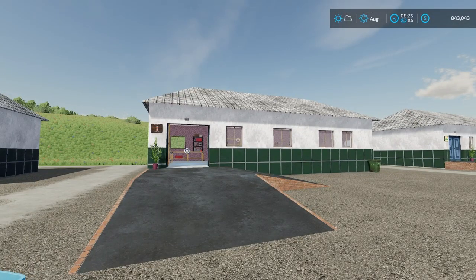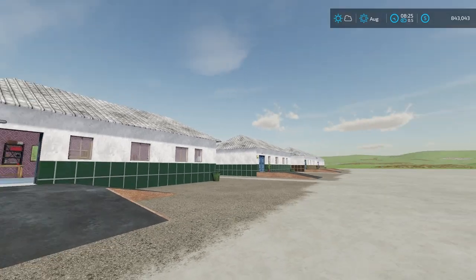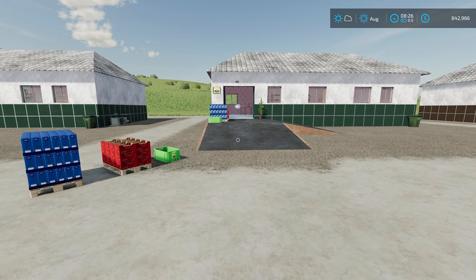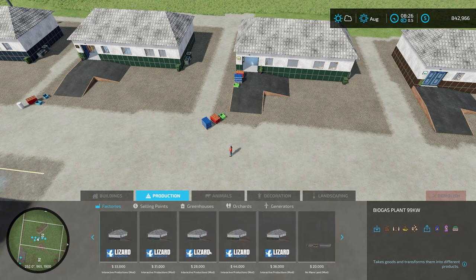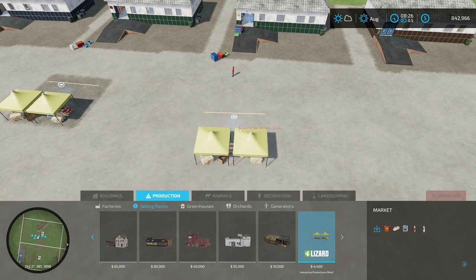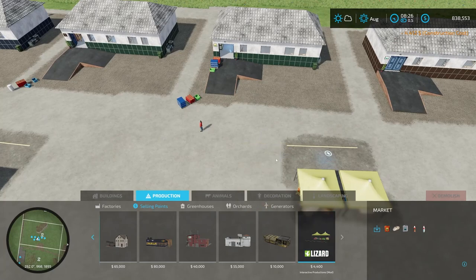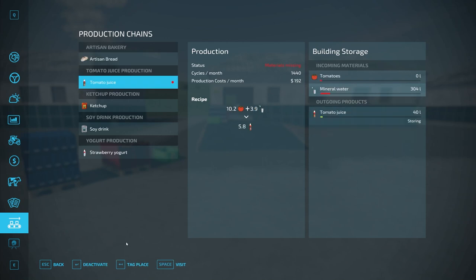Once you have your tomato juice filled up, take it out and sell it at the sell point, and you get your blue plastic bin back for reuse. Tomato juice sells for about four thousand fifty-nine dollars per thousand liters right now, which is a pretty good price. That's how you use the tomato juice production facility. Now we'll move on to ketchup.